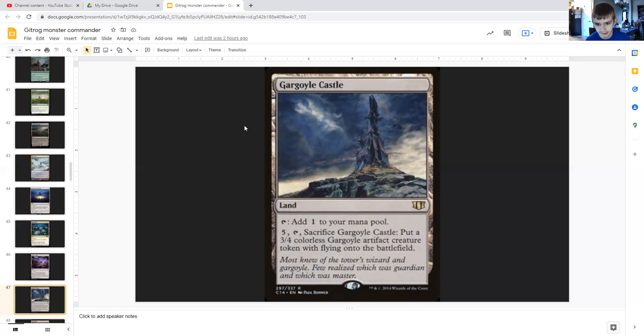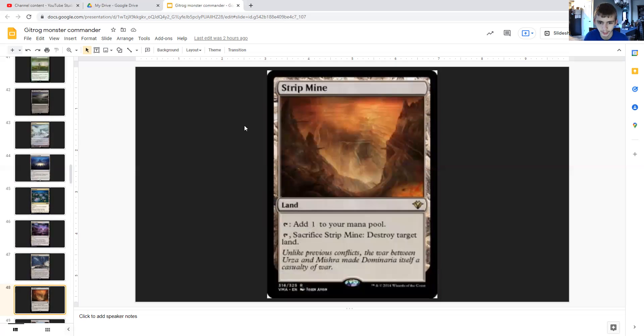Gargoyle Castle taps for colorless or for five generic you can tap and sacrifice it to put a 3/4 colorless gargoyle artifact creature token with flying onto the battlefield. Since you can play land cards from your graveyard with some cards in this deck, you can essentially keep generating a 3/4 flyer repeatedly. Strip Mine taps for colorless or can tap and sacrifice itself to destroy any target land of your choosing.